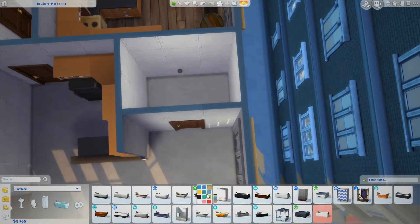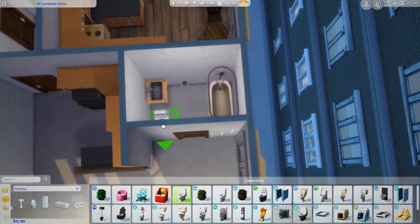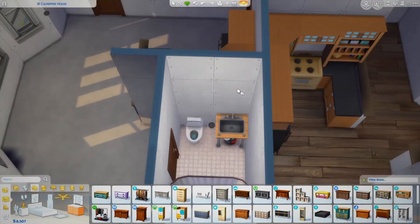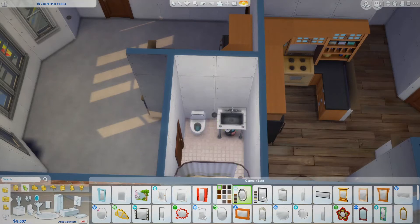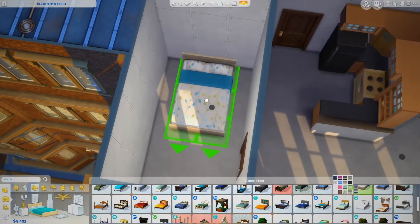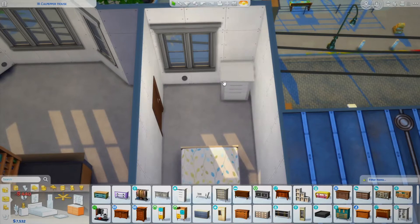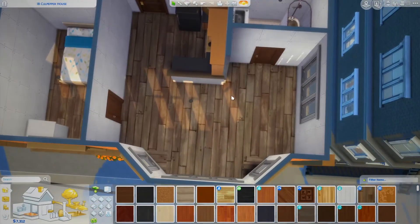We've gotten all the main furniture down in the first apartment, so now I'm just working on the second apartment. I kept the same items in the bathroom and the kitchen because in an apartment building you're likely to have the same counters, sinks, refrigerator — because generally apartments have those when you move in. So I decided to just keep them the same.